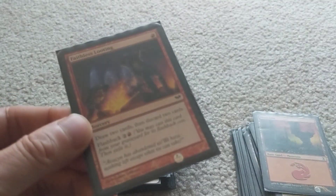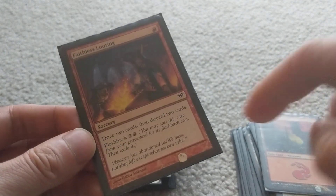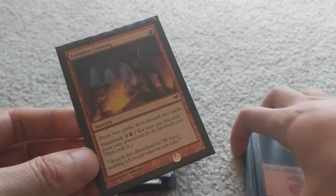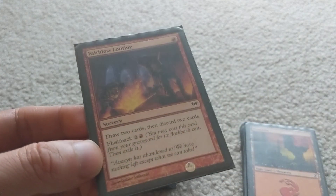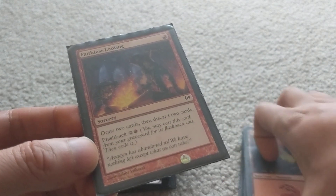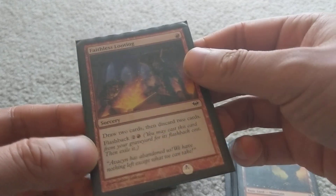Faithless Looting is another card to help me discard. It's basically a Careful Study for red — draw two cards and discard two cards for one mana. Very efficient for digging deeper into your deck and getting rid of reanimator creatures in your hand at the same time.